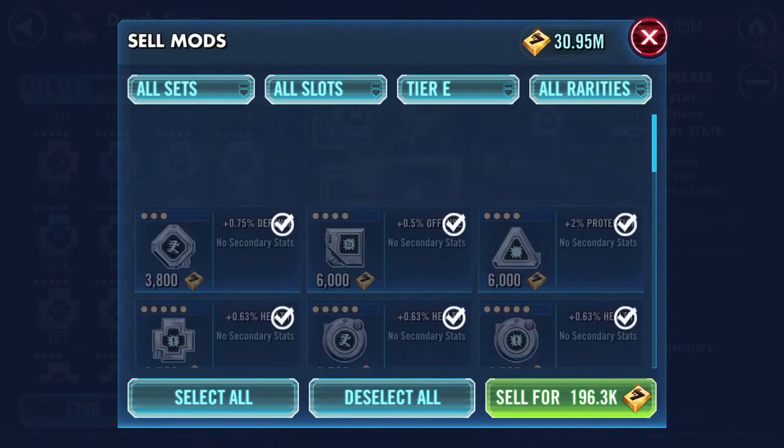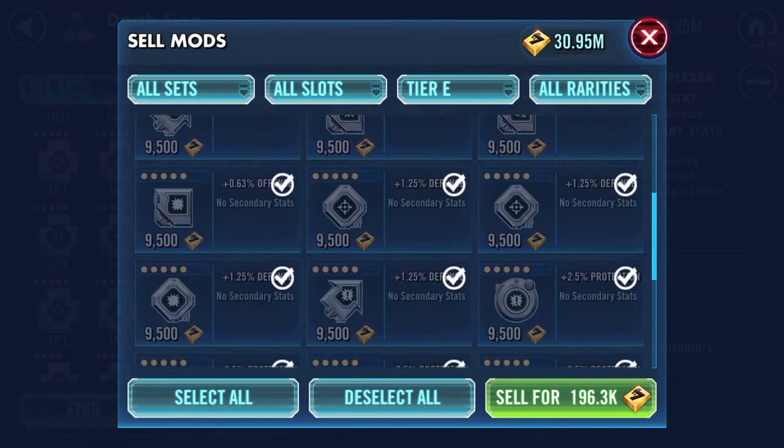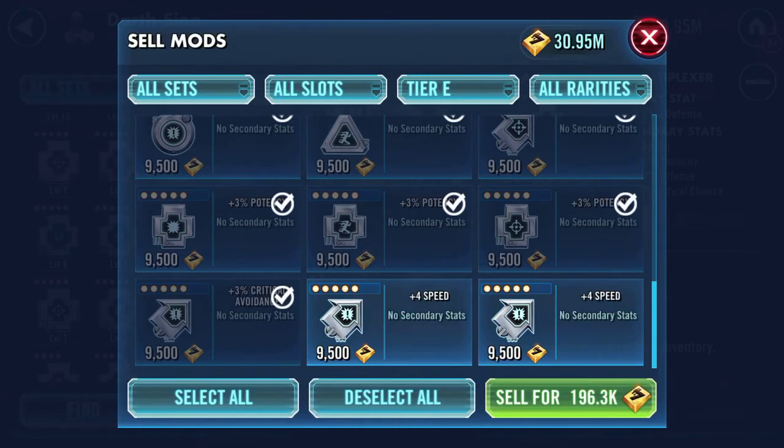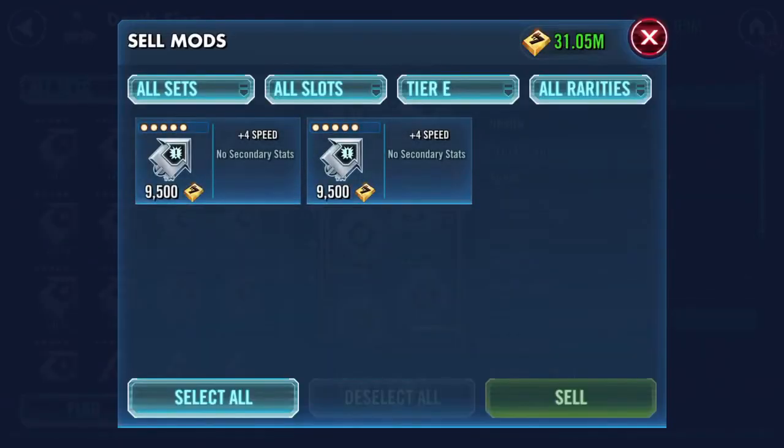Good morning YouTube. I'm going to try leveling up a few mods, but before I do I thought I would show you what I do in regards to grey mods. Everything except those two arrows that show speed are sold. I used to hang on to all my mods until I kept hitting the mod cap — I wasn't even aware there was a limit to how many mods one could have. This connection thing just really does wear you down.